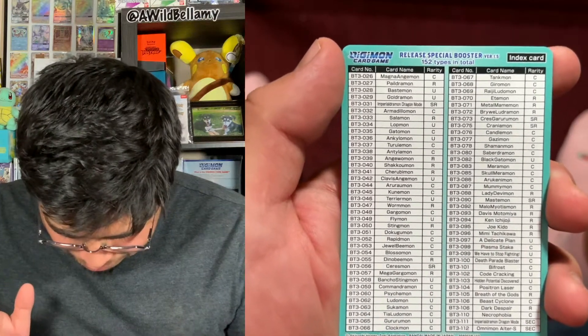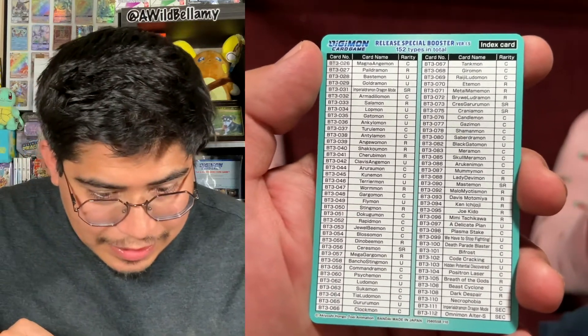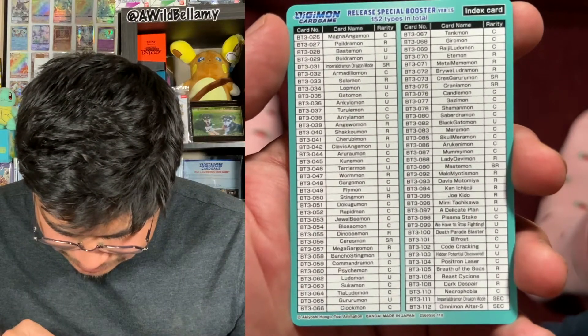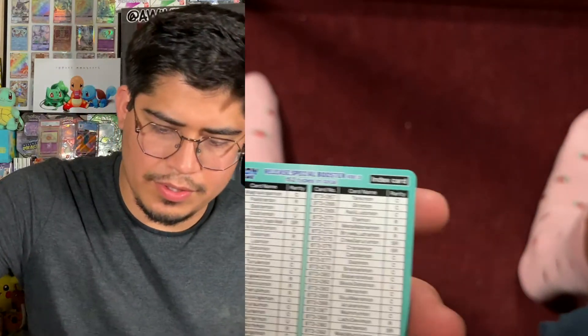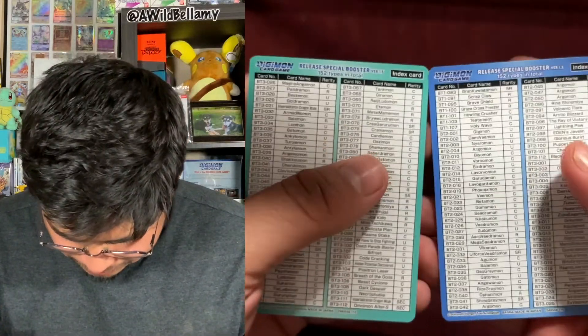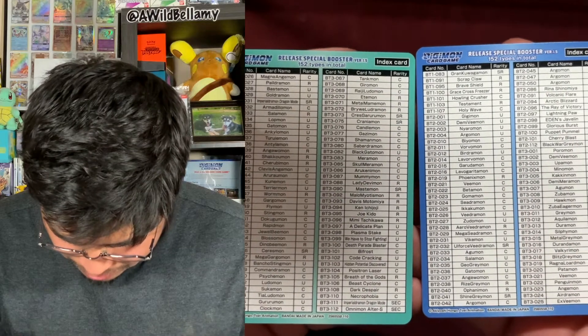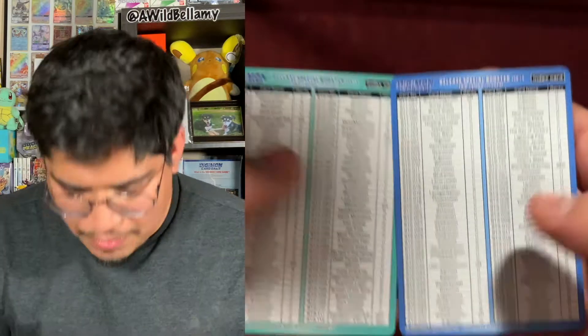We got Seraphimon — look at that! I don't even know what Digimon this is. Let me find out if SR is secret rare or ultra. So there's common, rare, ultra rare, and SR — I'm assuming that's super rare because secret rare is SCC. So I was wrong — those are super rare. Right there it says super rare. This is the Player Two card and this is a Player One card, so you can see there are different Digimon. There's only BlackWarGreymon on here.